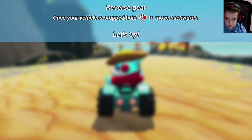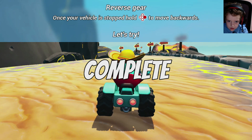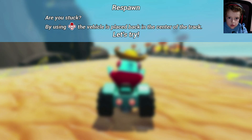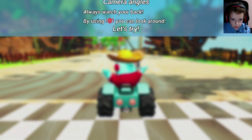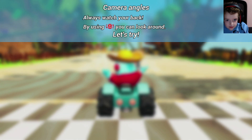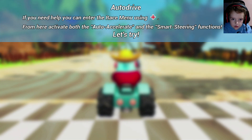Once your vehicle is stopped, hold this button to move backwards. Let's try! Complete! Are you stuck? By using this command, the vehicle is placed back in the center of the track. Let's try! Complete! Always watch your back — by using this command, you can look around. Let's try! Complete! If you need assistance while you learn, turn on Driving Assistant in the race menu.